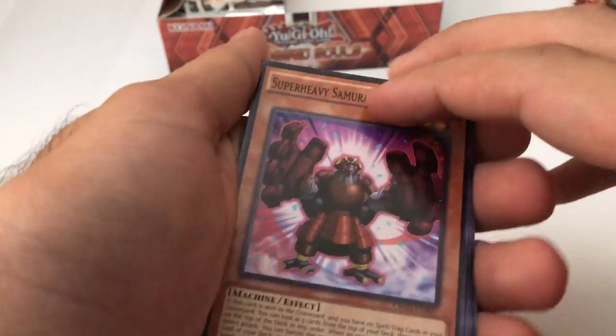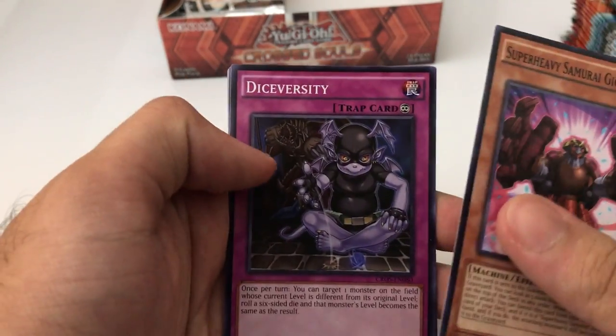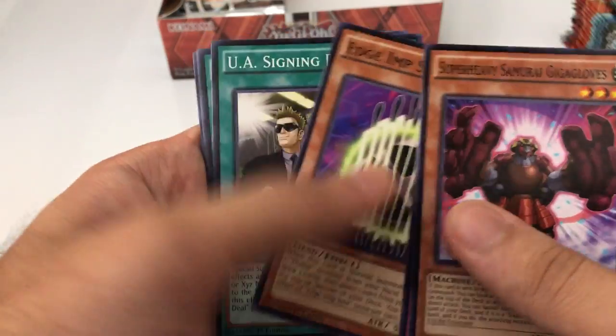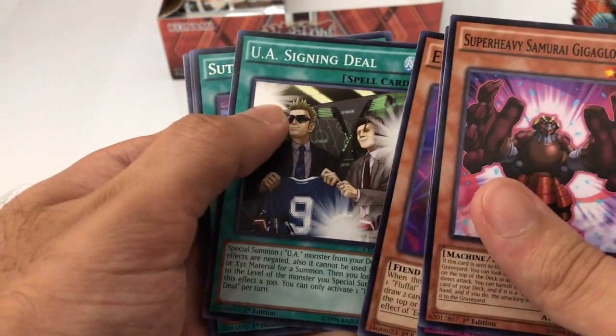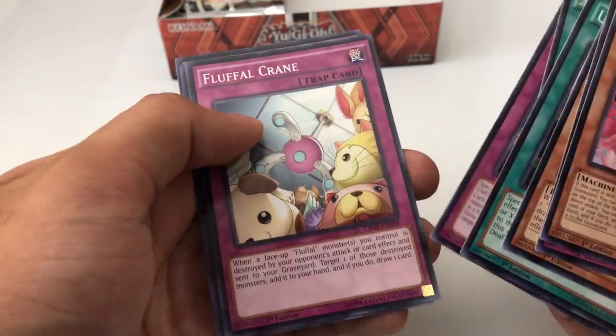Sorry about that. Alright, so we got Super Heavy Samurai, Dice, Edge Imp Saw, UA, Suture Rebirth — just a regular common — Statue, Fuffle Crane. Nothing too special. Next pack.